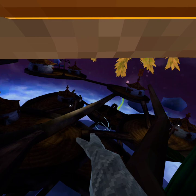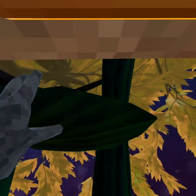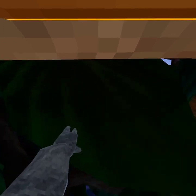Go to this place, keep running, and then you jump on this leaf right here, and then jump onto this one, and you keep going to this branch right here.